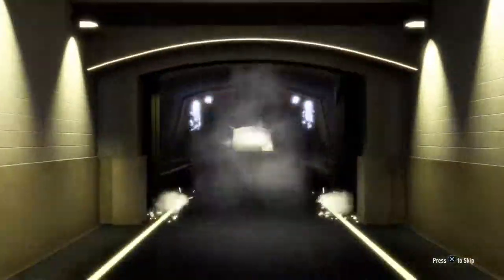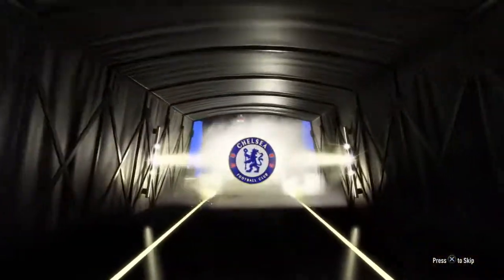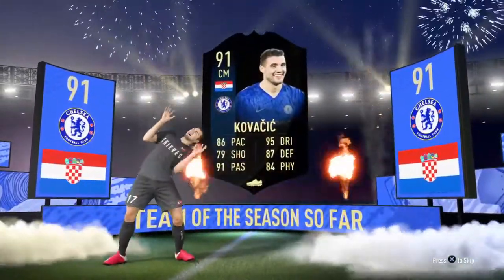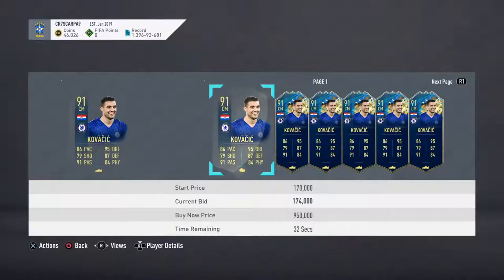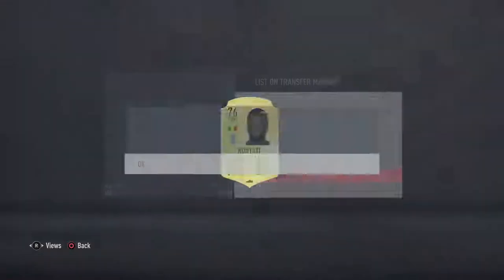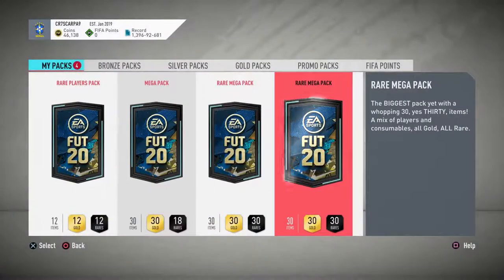Here we go — walkout! It's Croatian... it's Kovacic from Chelsea! 91 rated — come on EA. If he's worth money I'm selling him straight away because he won't get into my midfield. Comparing price — he's 180k. I'll probably sell him; I'll keep him in the club for now but 180k at the end of the day. Come on, give me some more pack luck out of these next four packs!